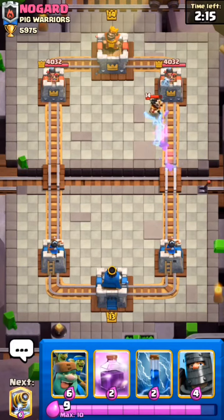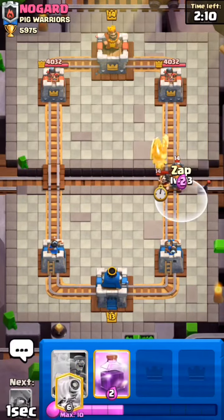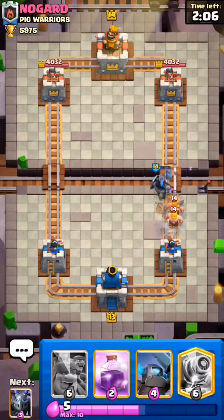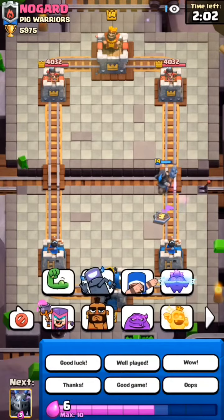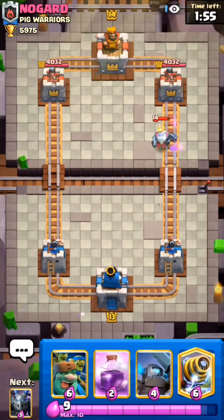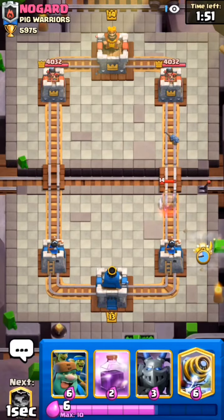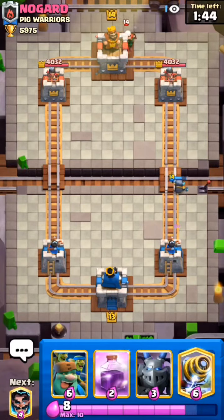I will use Dark Prince and Zap to kill both his Battle Ram and Electro Wizard — that was a clean defense on our end. He uses Log, so he doesn't have Zap — he has Log instead. I will use my Mini Pekka for that Ghost, and he plays Magic Archer again.